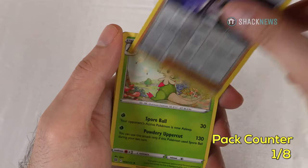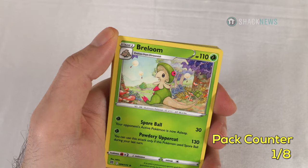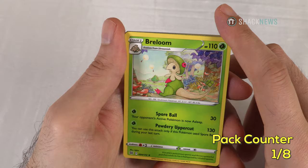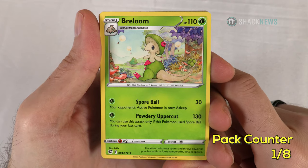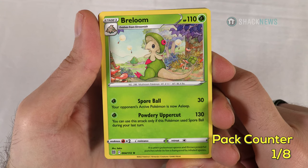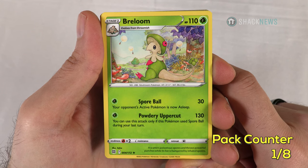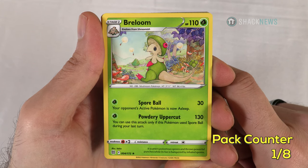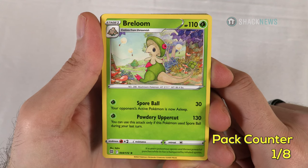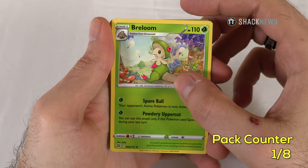My rare for the first pack is a regular rare — not a great start. Breloom, Stage 2, 110 HP, grass type. Spore Ball: your opponent's active Pokemon is now asleep, for 30 for one grass. Then Powdery Uppercut for 130 for one grass — you can only use this attack if this Pokemon used Spore Ball during your last turn. So you use Spore Ball and then follow it up with Powdery Uppercut. That's okay. Oh boy, I have a cat on the table.